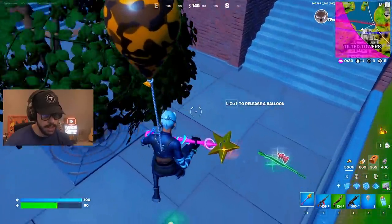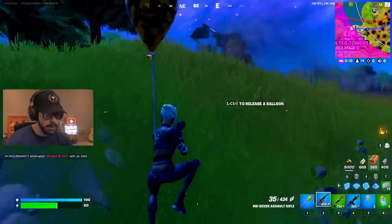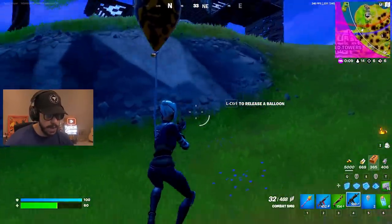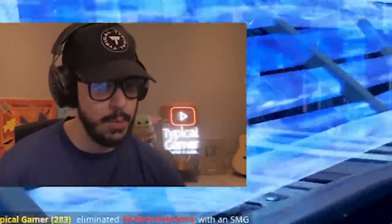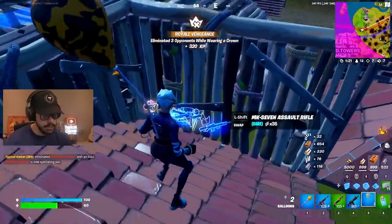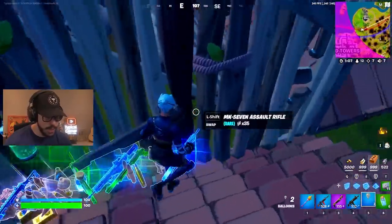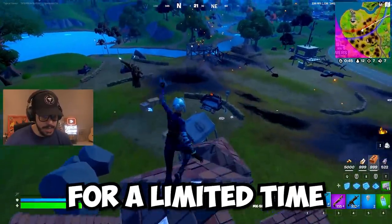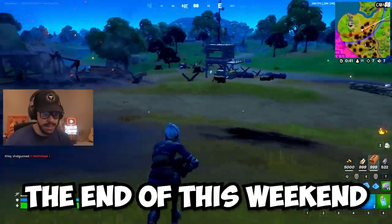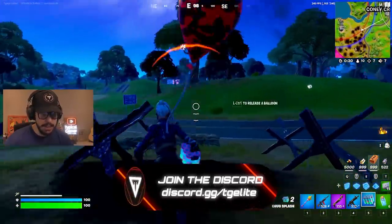We're looking for one more item, which is the shield bubble. I grabbed a striker bomb — nice — and the balloons back. We have full health now, which is fantastic, and also a ton of mats. Where is the shield bubble? These items are only going to be in the game for a limited time. At the end of this trial period, which lasts until the end of this weekend, we'll actually be able to vote on which one we want to keep in the game. So keep that in mind while you're playing.